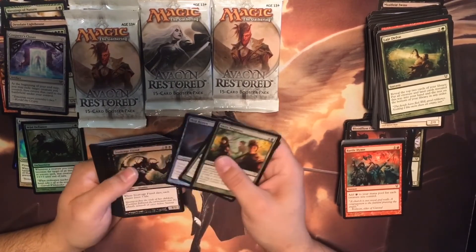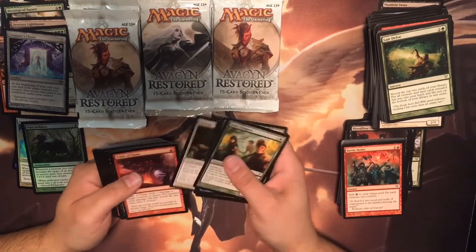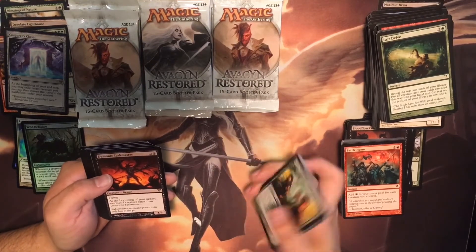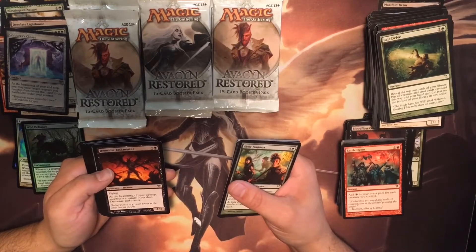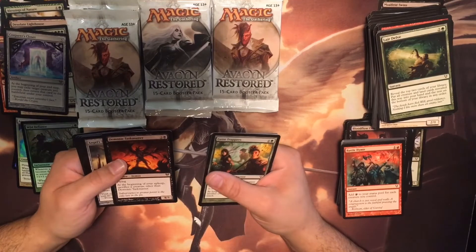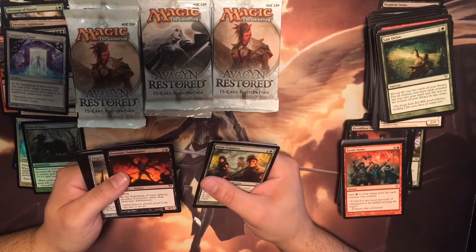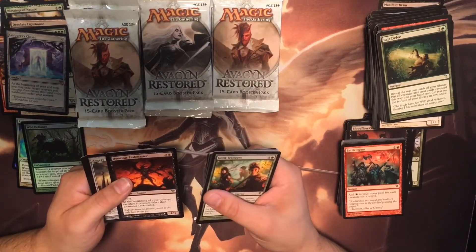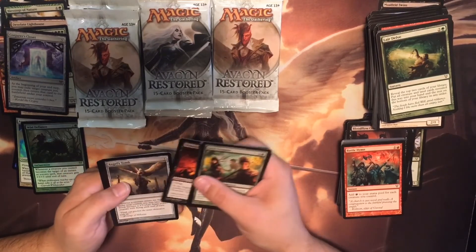Geist Trappers, Lyra Delve, Soulcage Fiend, Hall of Pact. Demonic Taskmaster — flying. At the beginning of your upkeep, sacrifice a creature other than Demonic Taskmaster. When you have him on the battlefield, you're eventually going to go down to one creature, which sounds like a terrible thing. But I actually have this card in my demon deck, and he's pulled me out of a lot of tight jams even with just one creature on the battlefield.